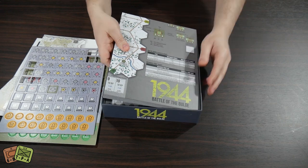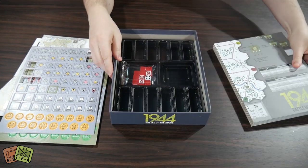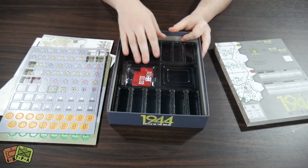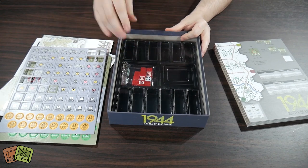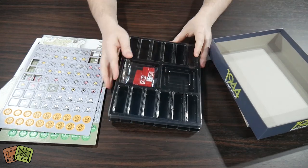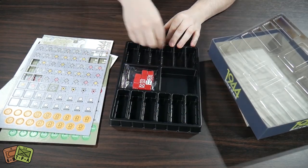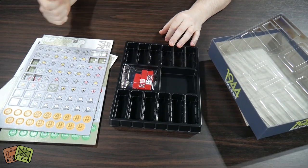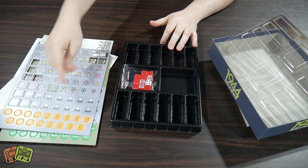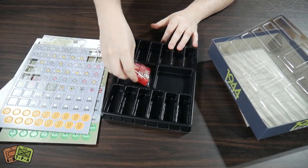Let's look at the map — it's quite tight in this box. This is the other really, really nice part about this game: you have a fully custom-made counter tray insert, and it has different sections to organize your counters, presumably into the different formations, so you'll be able to set those up really easily. There are also some holding boxes for the little round markers and bits and pieces.